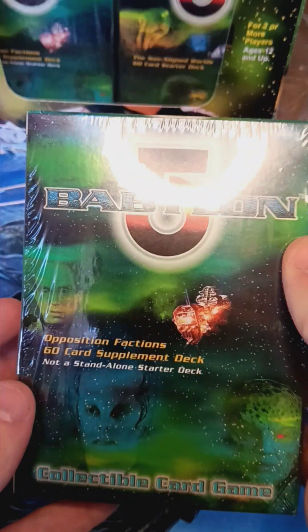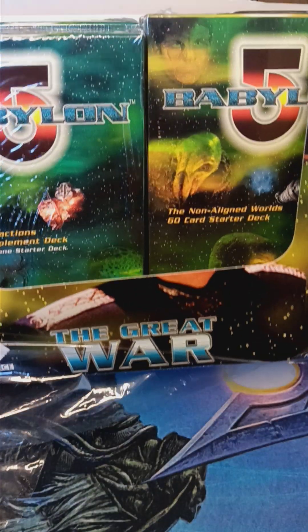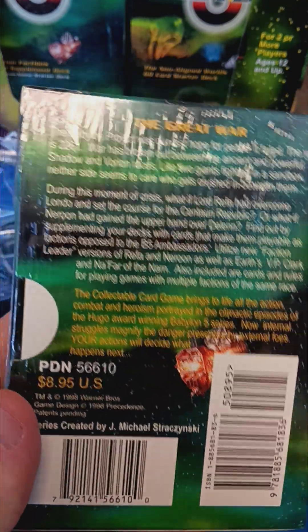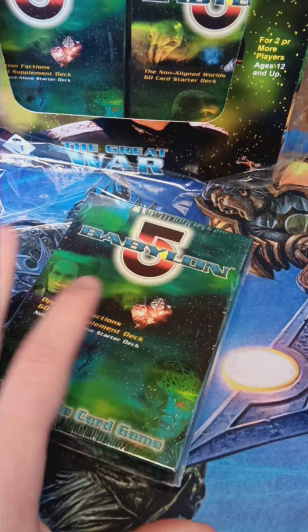Good morning! I made sure I had enough video this time so it won't cut out. We're going to be opening the other box from the Great War Starter decks, the Opposition Factions Supplement Deck. I'm pretty sure there are no spaceships in here, but if there are, pretty awesome. I do like my Babylon 5 spaceships. Let's open it up and see what we got inside.